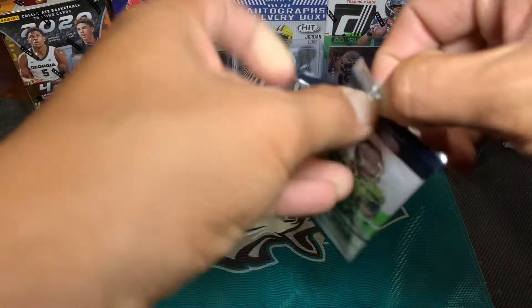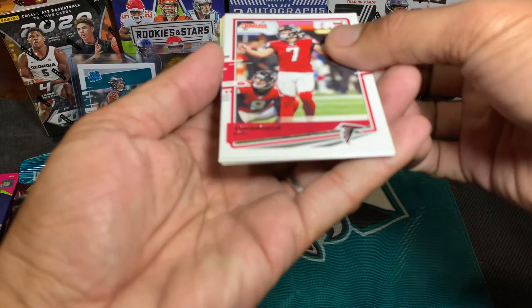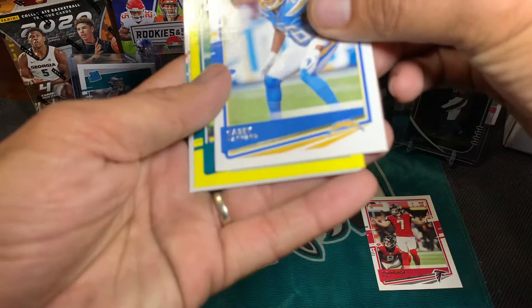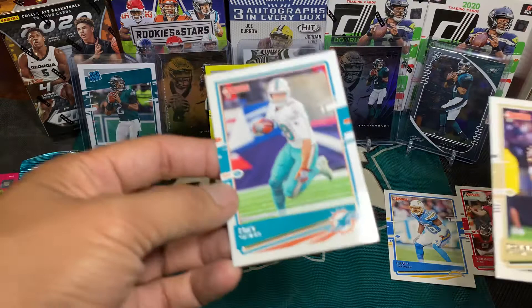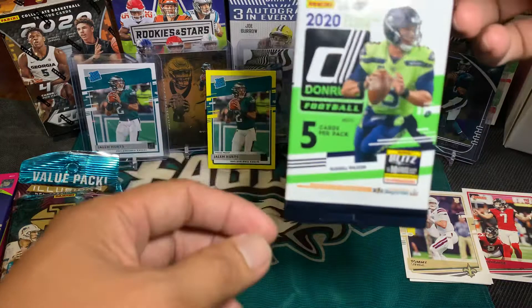First pack: we have a rookie kicker with the Falcons, Hayward — and look at that, first pack Jalen Hurts! That's crazy, first pack from a Dollar Tree pack. Also Tommy Stevens and Mike Gusecki. It's actually a yellow parallel too — these dollar packs do come with yellow parallels.